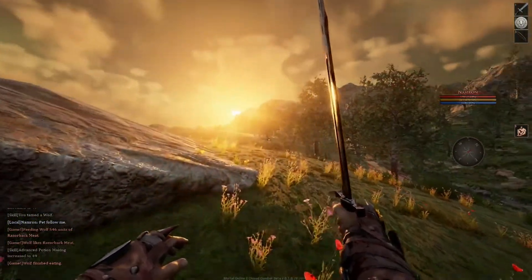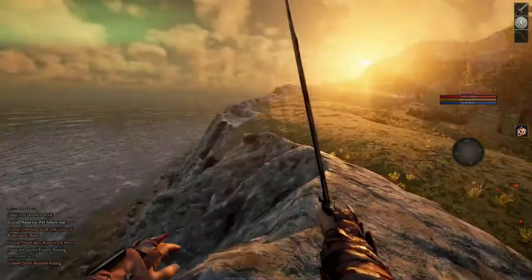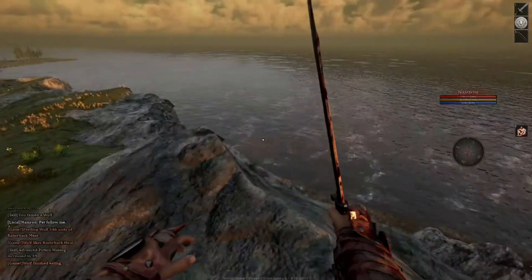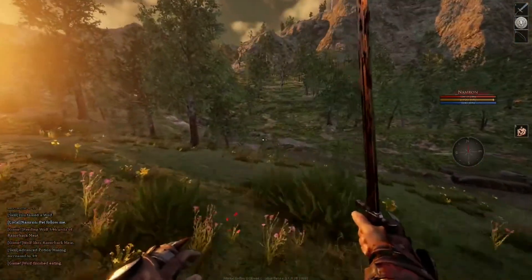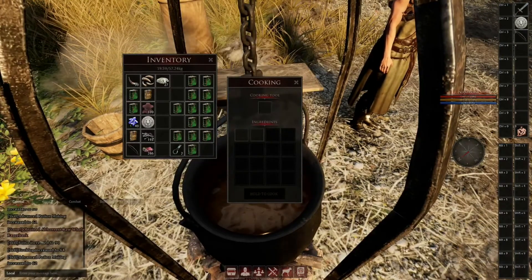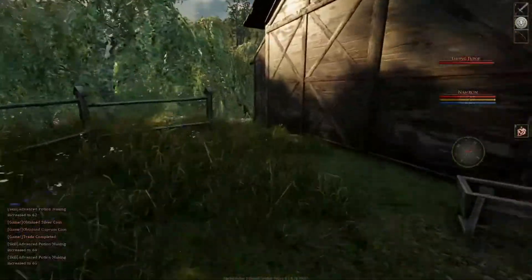Look at that view. Down here you can find a lot of sea dew, which is good for healing — you can make lots of healing potions with it. My lore for pigs is now at 90, almost at 100. We lost our pet.